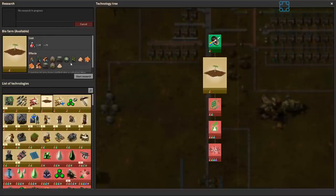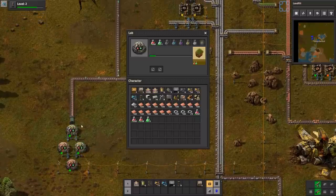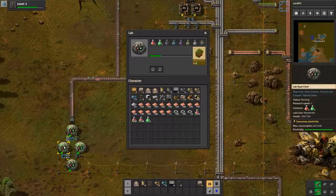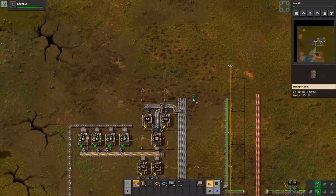Wait, here's the bio farm. I thought this mod wasn't working. Let's get the landfill, though. We're going to need that more than anything else. We're actually not burning nearly as much green science. I know I want to stack it up more, but later.